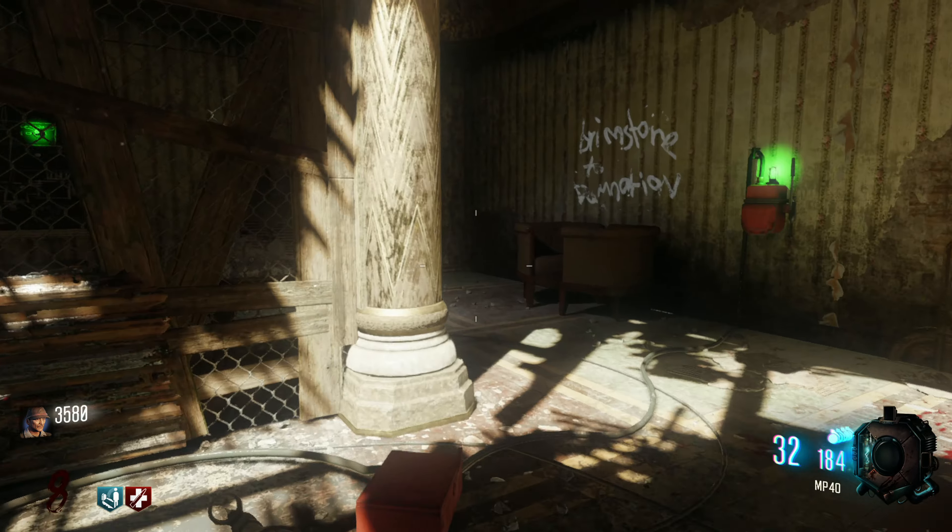Treyarch also shared an image showcasing all of the perk machines we're going to be seeing: Quick Revive, Jugger-Nog, Stamina Up, Elemental Pop, Deadshot Daiquiri, Speed Cola, PHD Flopper, and Melee Macchiato. I wonder if Wonder Fizz is going to be making an appearance anytime soon in Black Ops 6 Zombies, along with Death Perception — that perk was really nice to have.